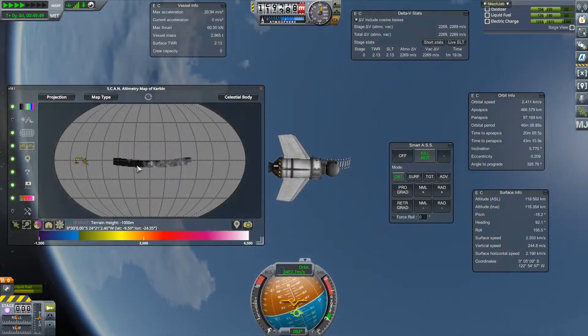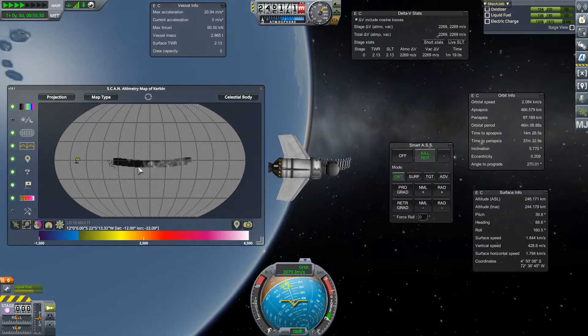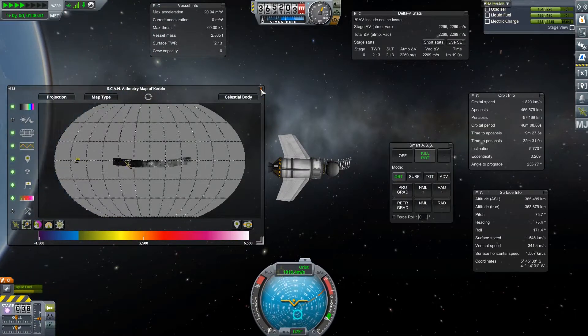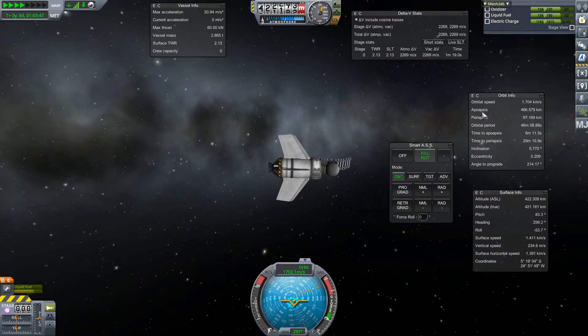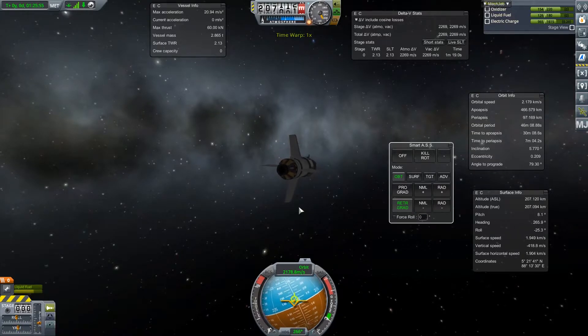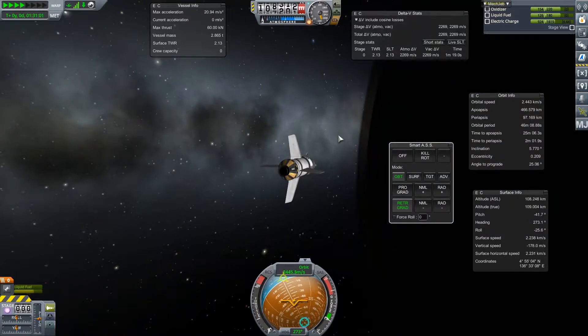So I'm going to line myself up to the periapsis point and do a burn in the retrograde direction. To change your apoapsis, you need to make a maneuver at the periapsis and vice versa. If I want to bring down my apoapsis to a reasonable amount, at the point where I hit periapsis, I need to face away from the direction of my velocity and do a burn. You do that by using MechJeb, clicking on retrograde — it will automatically orient my spacecraft in the right direction. I've got about six minutes to periapsis, and when I get there I'm going to start a burn to slow myself down and bring down my apoapsis dramatically.